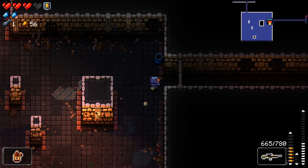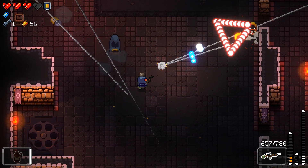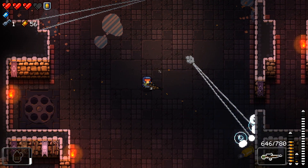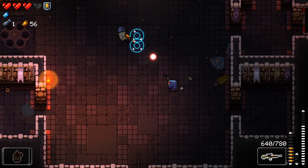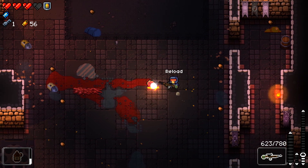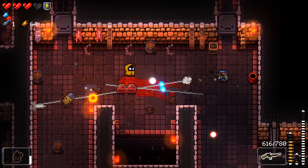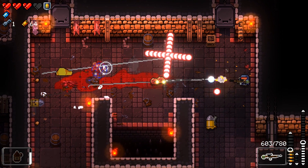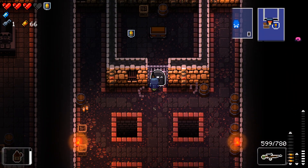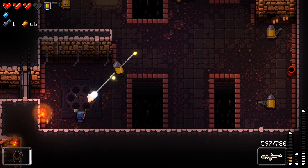Seven leaf clover would make this run completely insane — what does that do? The double vision is pretty good. I've got to make sure I don't accidentally use my blanks. Left trigger is not the used item. In Isaac, is it left or right trigger? I actually don't remember. Seven leaf clover makes all chests red or black.